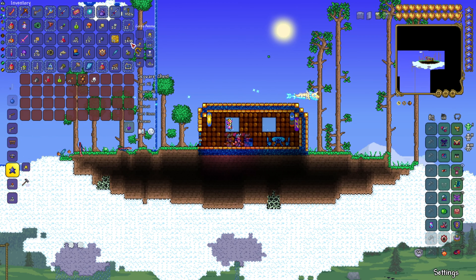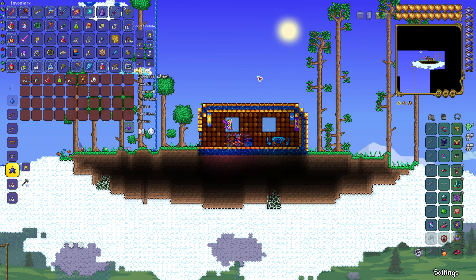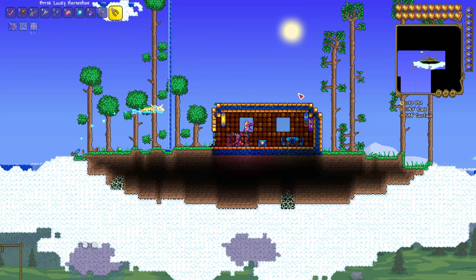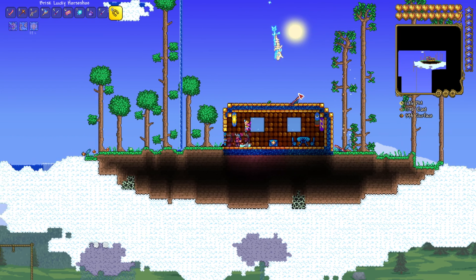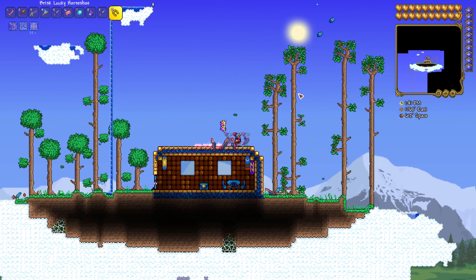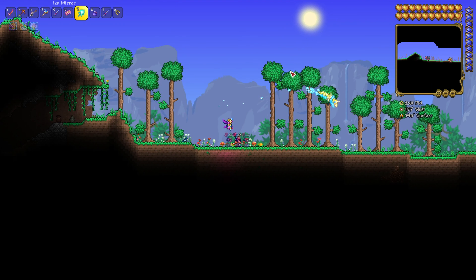Sky islands are super useful in this game. You have sky islands that you can use for fishing, you can find the Star Fury, you can find the Lucky Horseshoe. And if you're really lucky, you can get the Fledgling Wings early game — so you can actually get early game wings. And look, we got the Lucky Horseshoe, so that's going to negate all fall damage. On a normal character I would be laughing right now — no fall damage for the rest of the game.